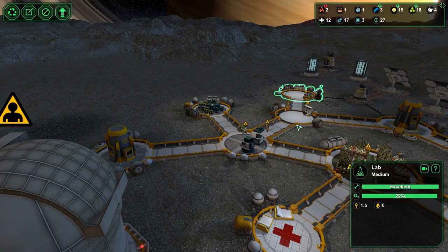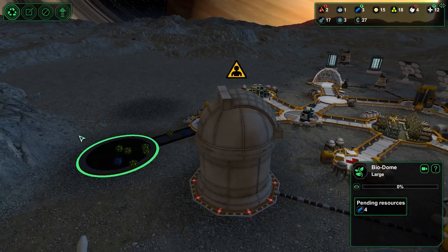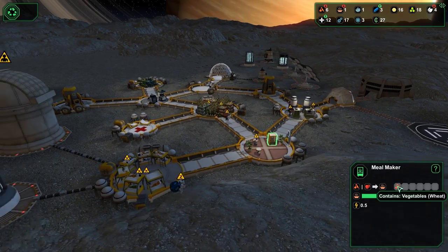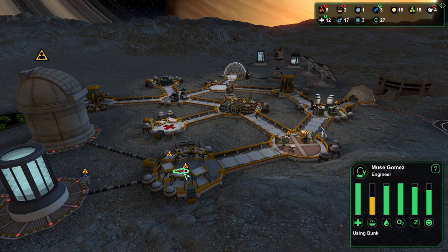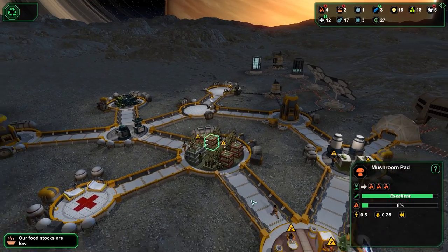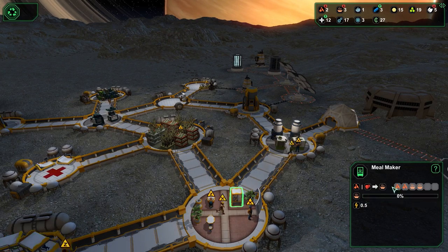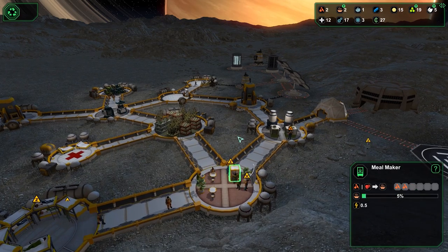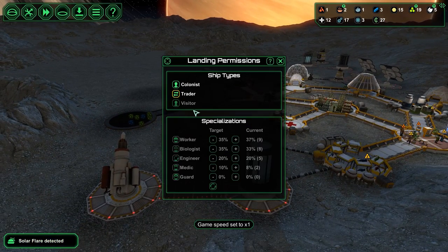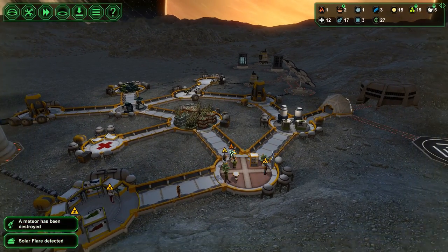Our oxygen is doing pretty well now that I built that one. For right now I'm really concerned about my food — I didn't realize it was getting quite so dire. We are getting more food, it's just not gonna be pastas, it's probably gonna be mostly basics. Solar flare detected — well I have something to combat that.